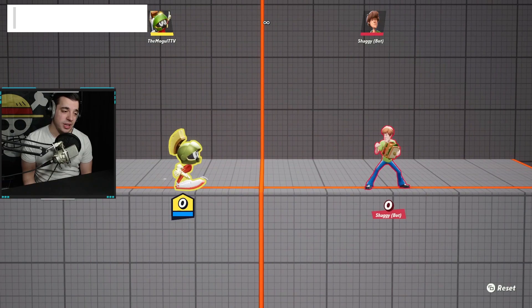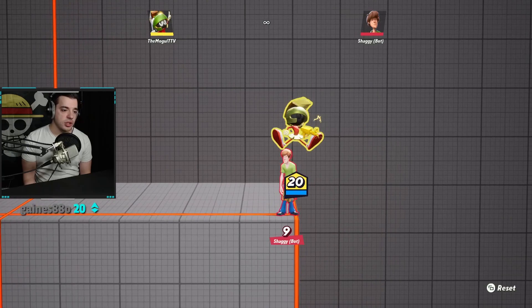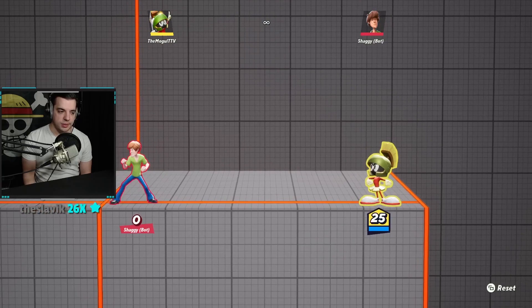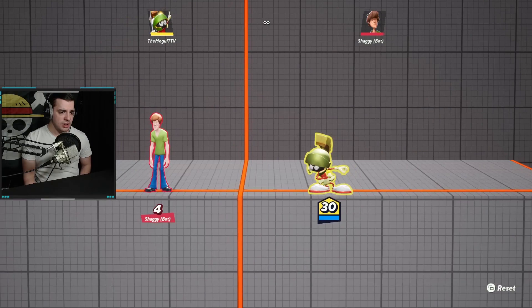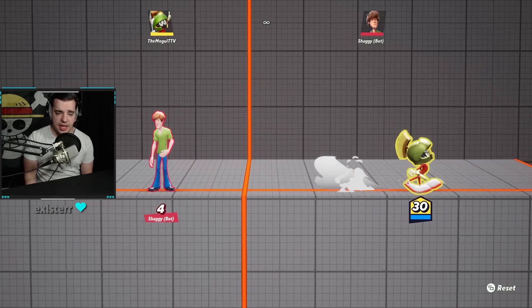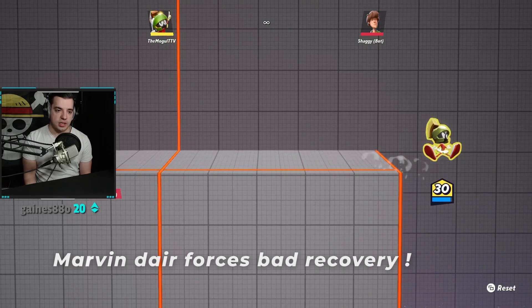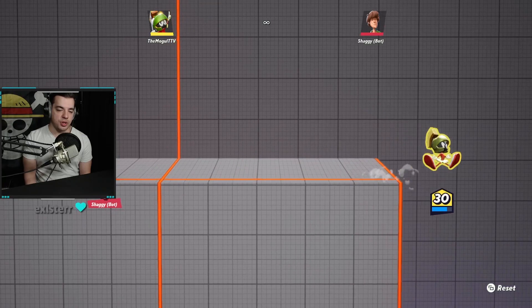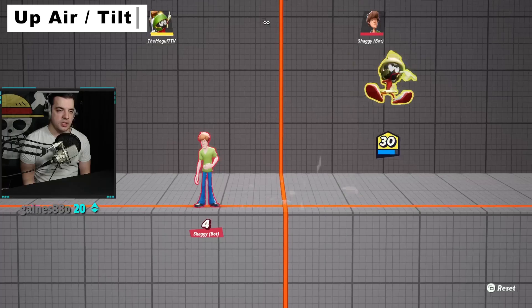Down tilt and down air both damage Marvin — down tilt goes up to 15 and down air does about 5. Down air has really good range and is a very good spike tool, but it does deplete as you hold it, so be wary. Use down tilt as a get-off-me tool if someone's engaging from the ground. Always look for good down air spikes, especially if they're hogging ledge. Marvin really forces people into triangle jump recovery, which is more punishable for your teammate in twos.